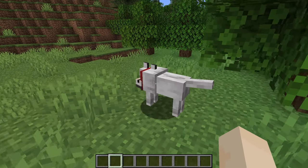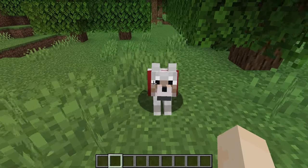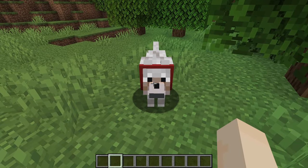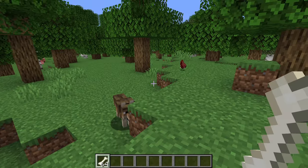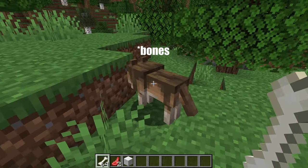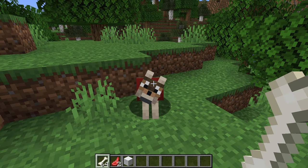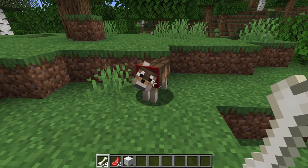When you have a tamed wolf, you can use the use key or right-click and they will sit. Do the same thing and they will stand. To tame a wolf, you're going to need bones. Just right-click until you get hearts, and there we go — a tamed wolf.